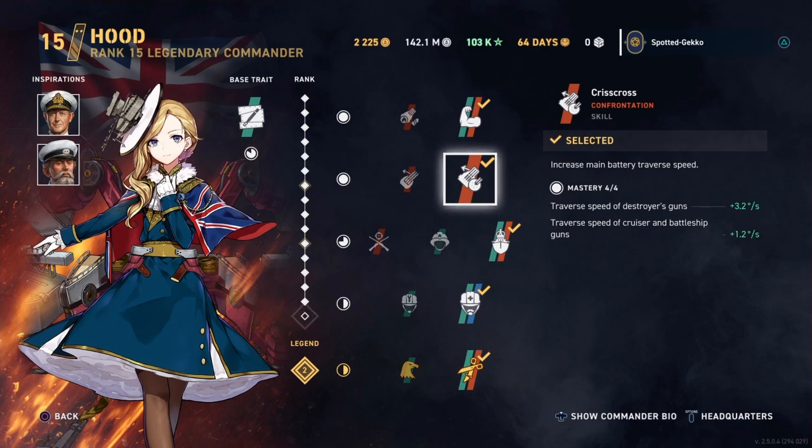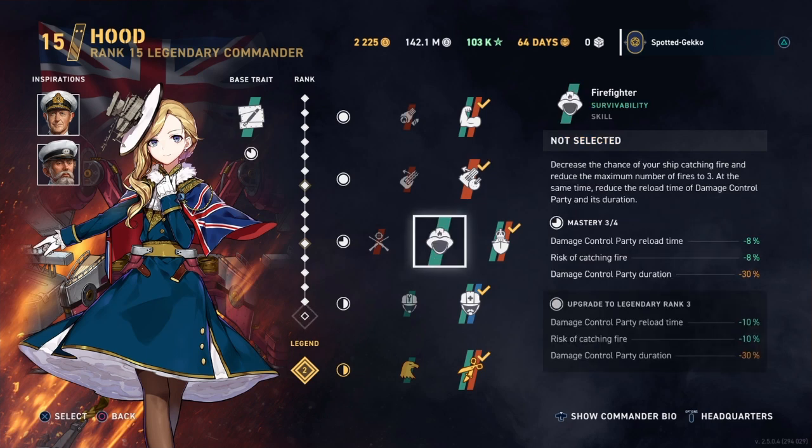The Crisscross skill gives battleship gun traverse speed of plus 1.2 degrees. You'll notice it can also be utilized on destroyers and cruisers, so you could use Hood on those ship classes. But doing so would take away from the strength of the Hood, which is primarily a battleship commander.